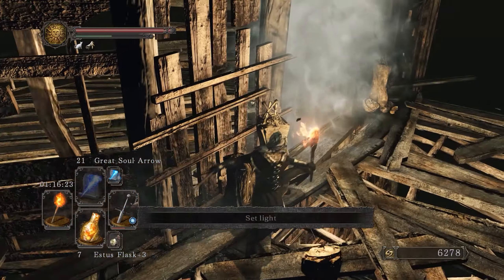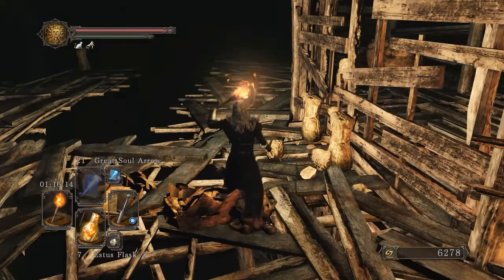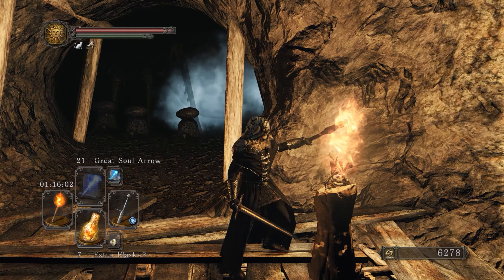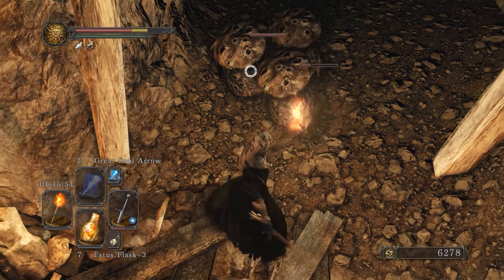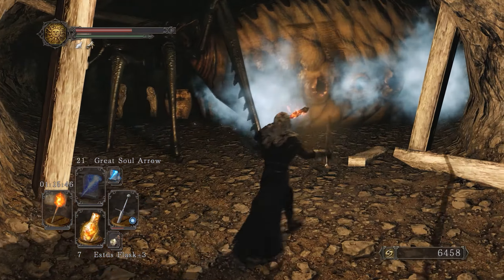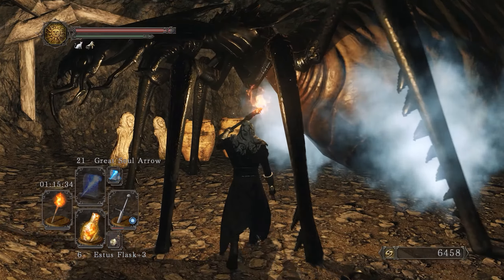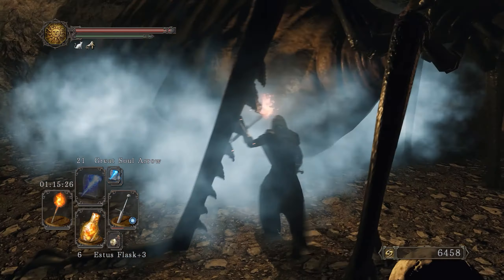We're almost at the bonfire now — through this fog door. On the other side there'll be a bonfire. Before we do anything, let's go over here — this area is really weird. These poisonous creatures are basically just protecting the big one. These are actually cockroach-like enemies with a big mushroom on their head. This big guy — if you stand in his cloud nothing really happens; he can actually cleanse you of poison and stuff. He's a friendly NPC of sorts but he will attack if you try to attack him.